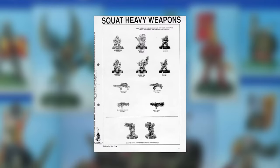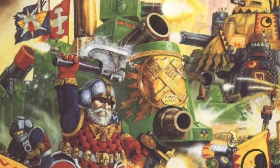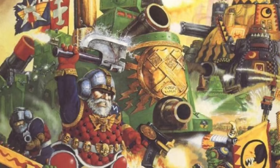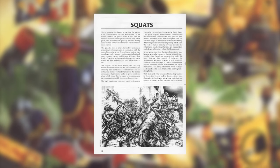After 1989, the 40k squat releases start to dry up. The Citadel catalogue pages for the next few years are mostly the same sculpts in different combinations. However, Epic — Games Workshop's 6mm gaming system — went through its first two editions during this period, and squats were added to the game in 1992 with the release of the Orc and Squat Warlords set. The background here is mostly a rehash of what we already know, until we get to the real stars of this release: the huge squat war machines they get instead of Titans.